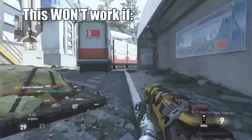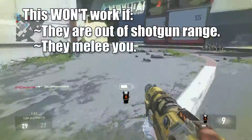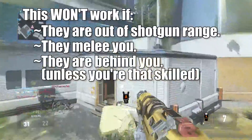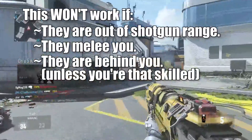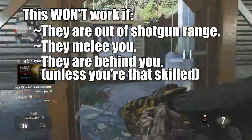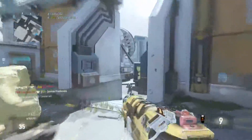Situations where this won't work: when the enemy is too far away, and if you're too close where they melee you. I actually need to add a third to this one after writing the script for this — a third one is when you get shot from behind. Unfortunately, unless you have that good of a reaction to just turn around and pump them full of pellets from behind, that's also not going to work.